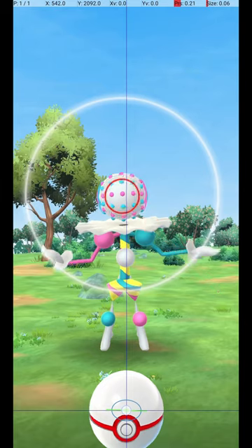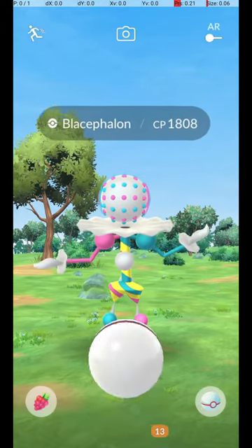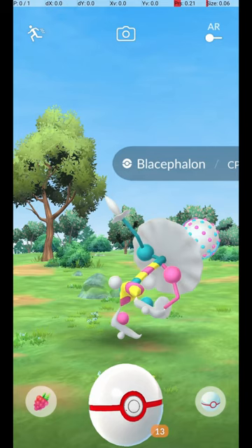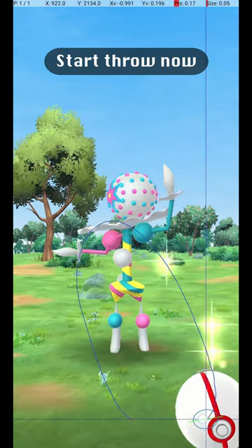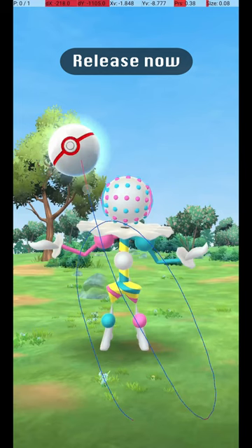Then, wait until the Pokémon attacks. Once it starts its attack animation, you can throw the ball. It has a very long attack animation, so be careful not to throw too early. Start the throw when the Pokémon is just about to finish its Pirouette, and release the throw just at the moment it returns to its original position.